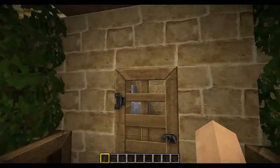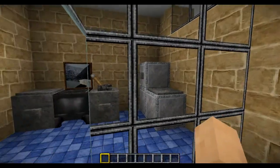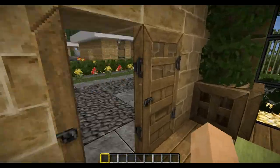This is the only house on this world with a bathroom — looks pretty cool. And then there's a door outside.